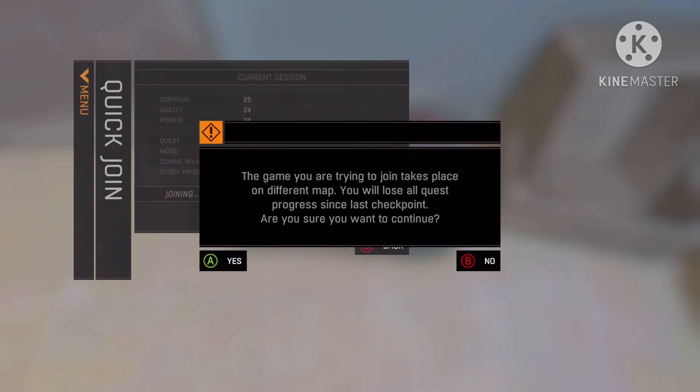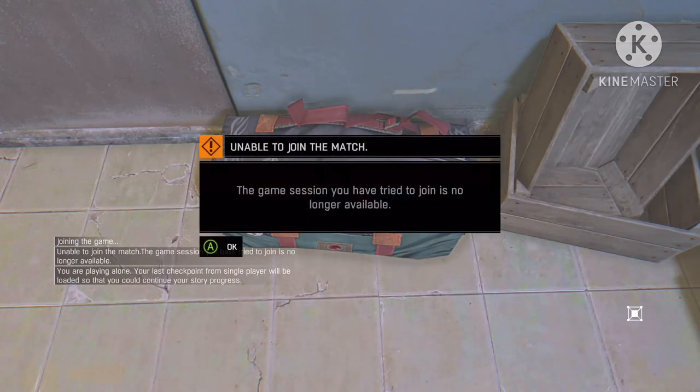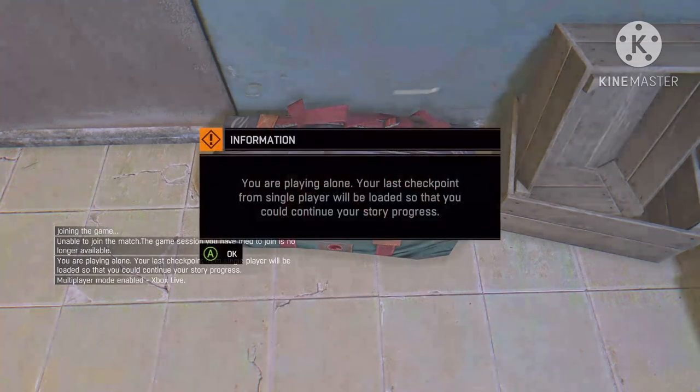You pretty much just want to wait for like four or five minutes. If you get either one, wait five minutes, and then just click Yes. Then you should get hit with the 'Unable to join the match' message. Just click OK.